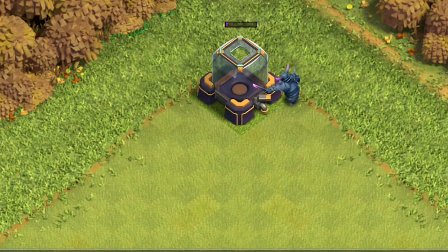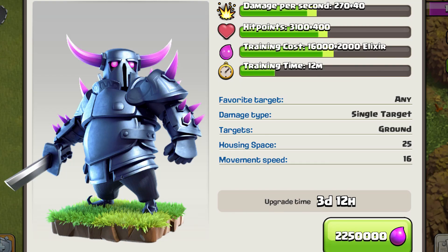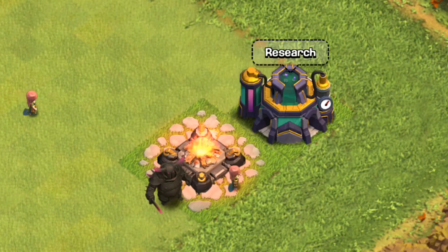I'll upgrade the PEKKA to level 3, which costs 2 million 250 thousand elixir and takes 3 days 12 hours. At level 3, the PEKKA's armor and sword change from dark blue to dark brown, and her horns, eyes, spikes, and the tip of the sword also turn darker.